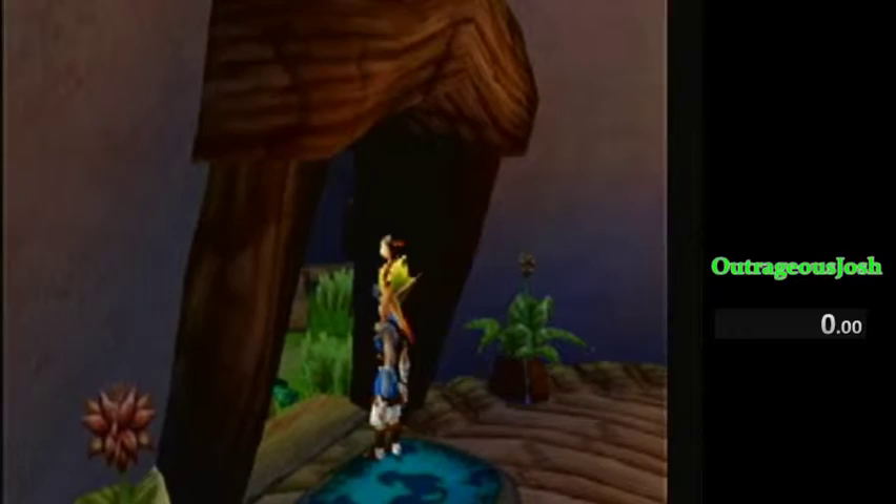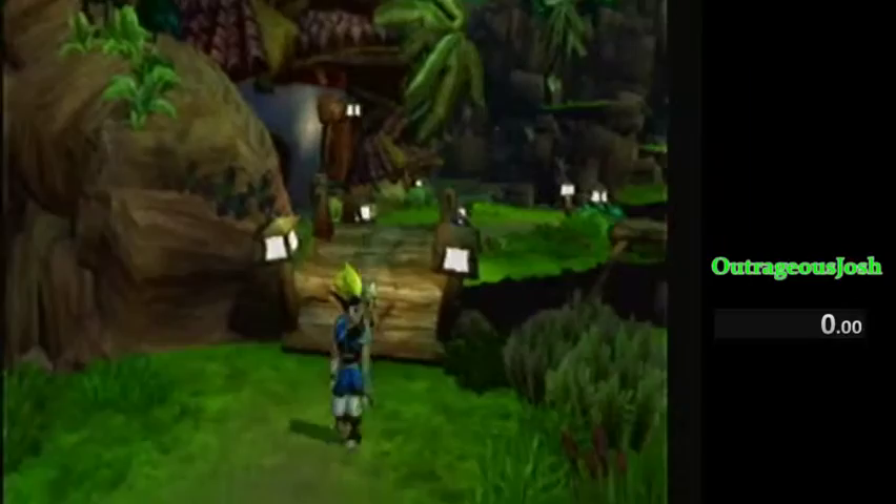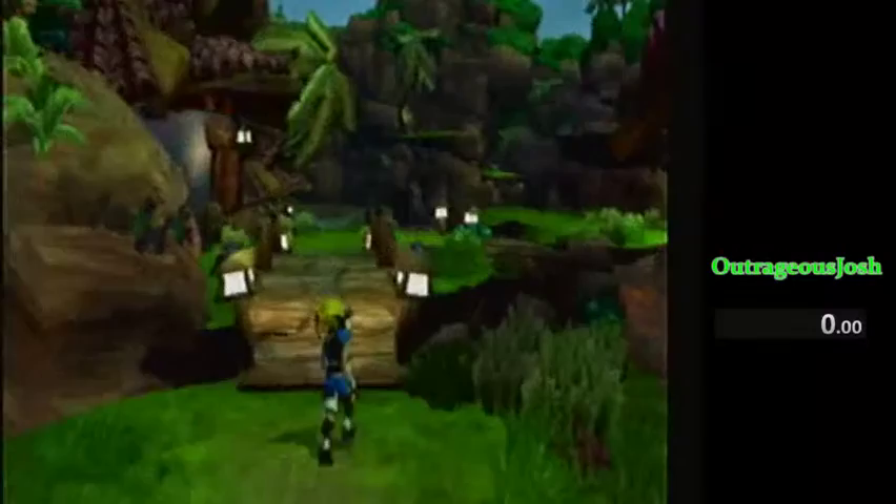From there, you want to punch to the left and roll. You should either land — it's ideal to land about right here. Landing over here isn't that bad since you can just roll over the bridge, but sometimes you can't. Sometimes you're too close and you don't roll over the bridge.